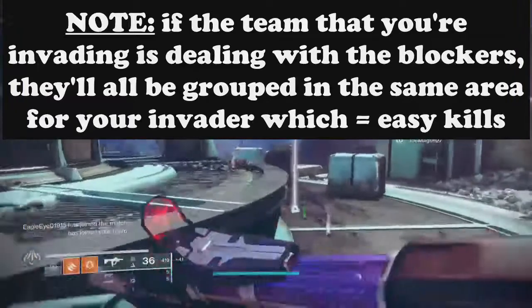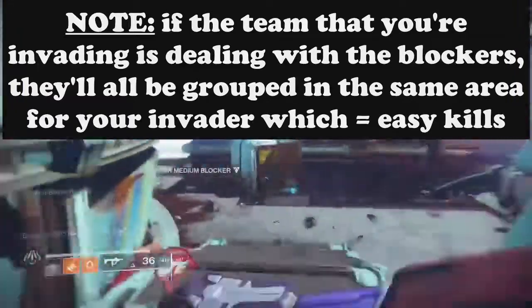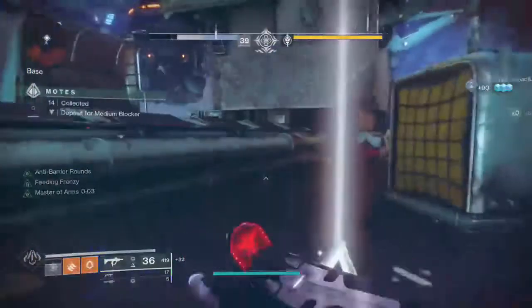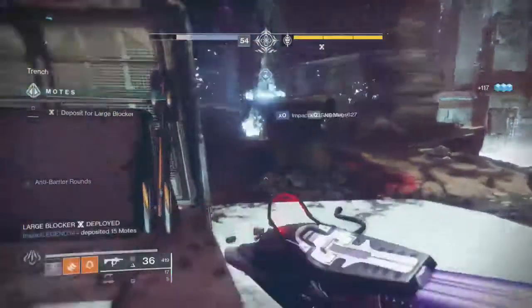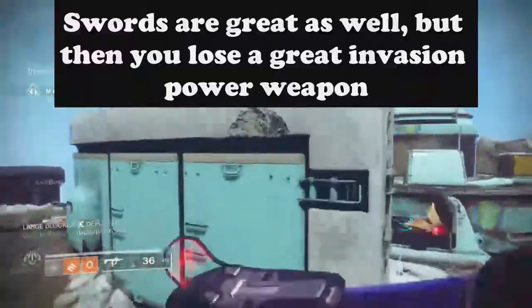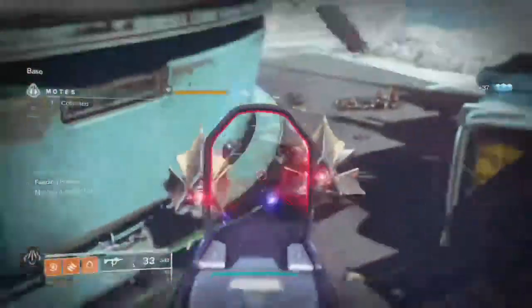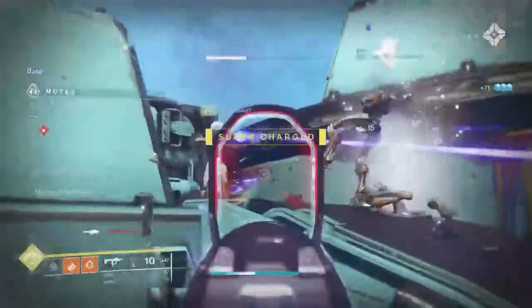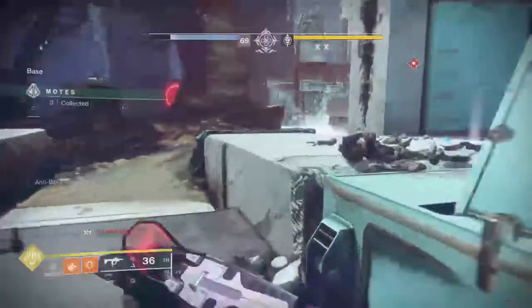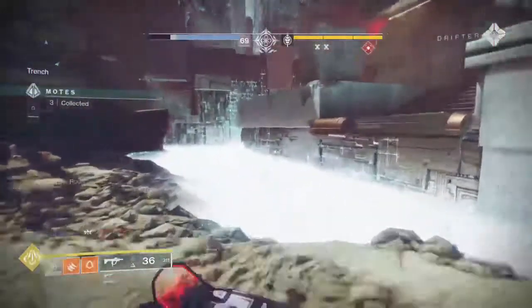To combat blockers, I'd suggest having a heavy damage-dealing weapon — something like Mountaintop, a Mindbender's shotgun, or Loaded Question fusion rifle. Those are great for taking down blockers quickly. Also put on a mod that gives super energy for kills with that weapon. For dealing with invaders, I highly suggest a machine gun or a rocket launcher — particularly one that can track. I personally love using Truth.